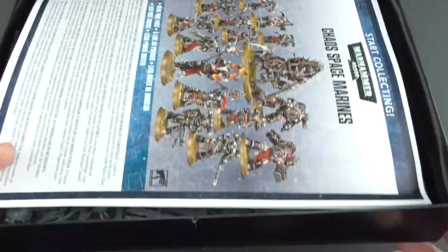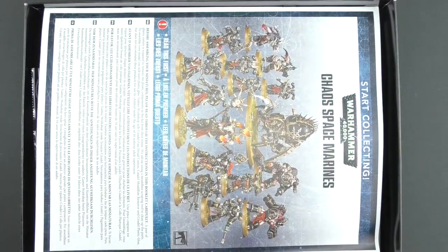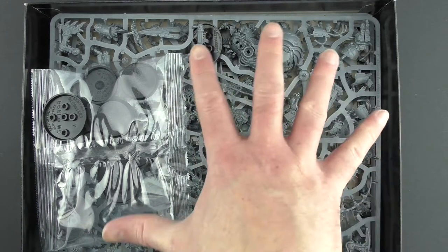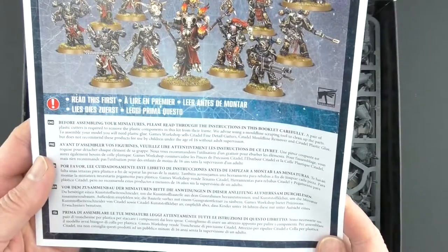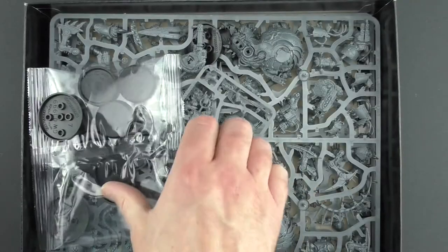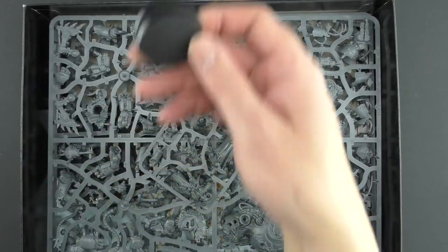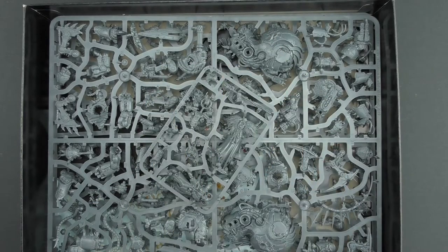If you ever hear me complaining that they've included a tray with one of these kits, let me know, because I should never complain about that. These trays are absolutely fantastic. They're a great way to build the miniatures inside something and keep bits and pieces from falling all over the place. I just think it's a very simple, but incredibly effective addition to these kits. Got the instruction manual here, got a bunch of different base sizes — they look like 32s, maybe 40s here. Another 40, and it looks like there's a big base underneath, and then into the sprues.